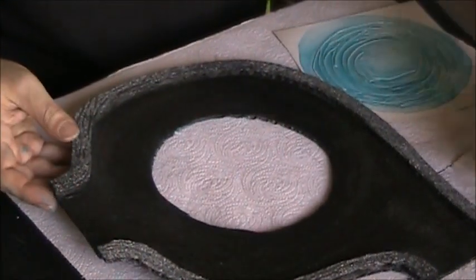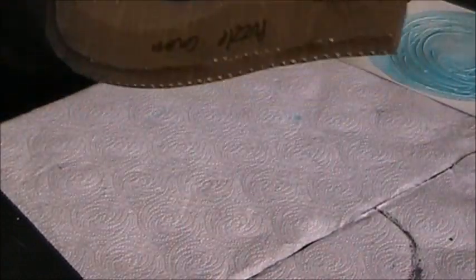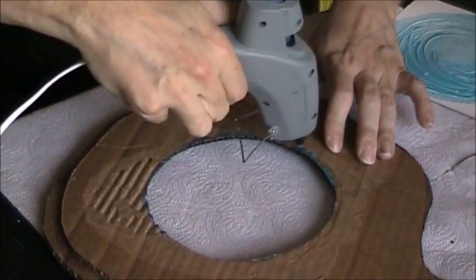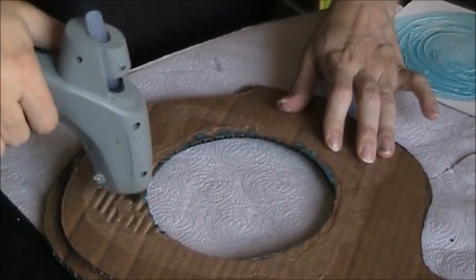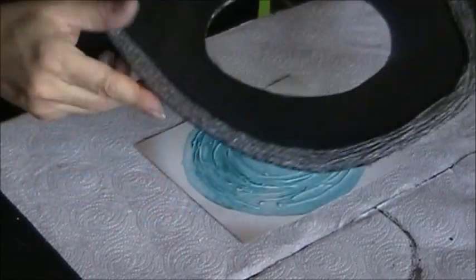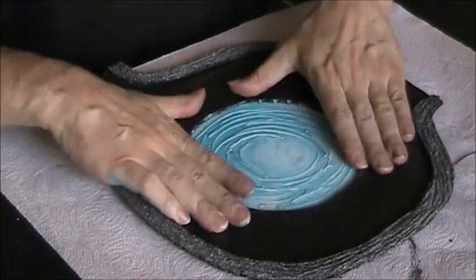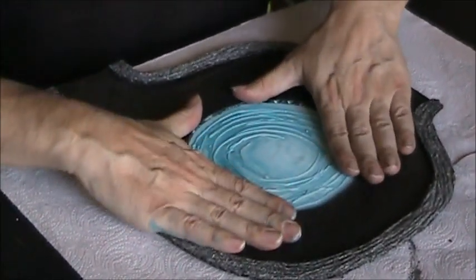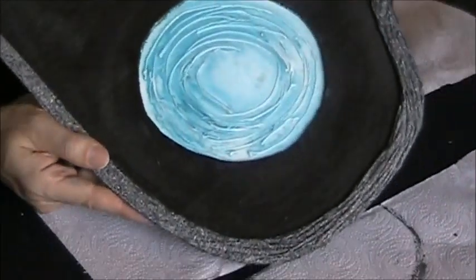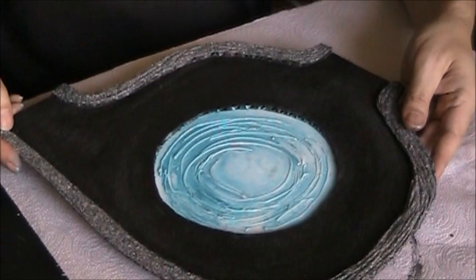Here we go. I've got our tile and now I'm going to add the reflecting pool to it. I'll turn that over and add some hot glue around the edge there. I'm going to turn it over so I can see. And there we go — so now we've got our reflecting pool in the tile and now we'll move on to the next stage.